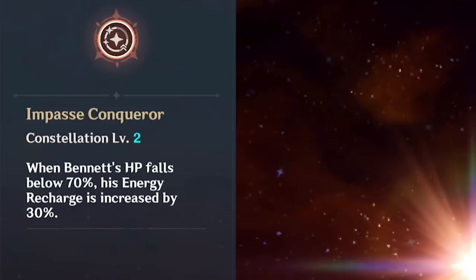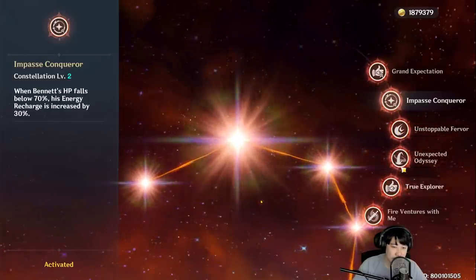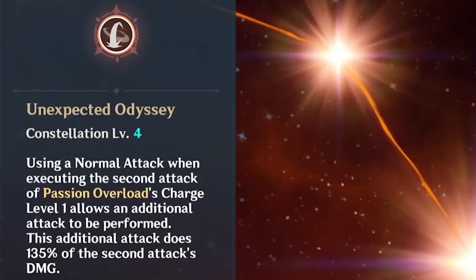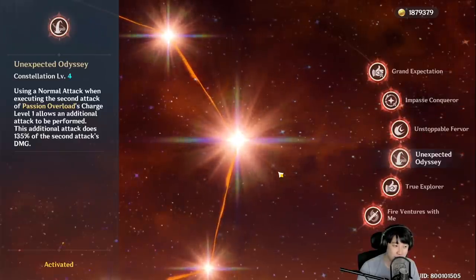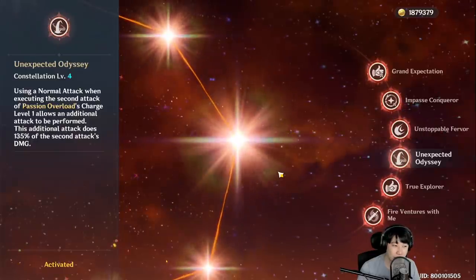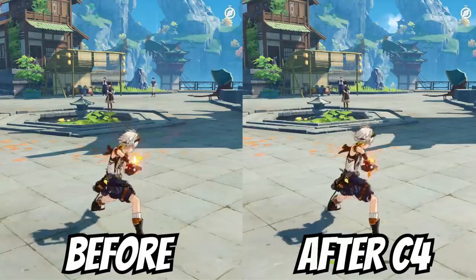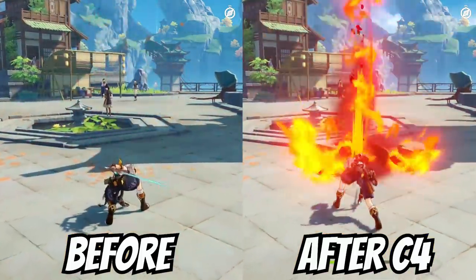C2: when Bennett's HP falls below 70%, his energy recharge is increased by 30% — that's good. We're going to skip 3 and 5 because we know those are level-ups. C4: when using a normal attack while executing the second attack of Passion Overload, charge attack level 1 allows an additional attack to be performed. This additional attack does 135% of the second attack's damage. So when he sparks once — that's your level 1 charge — during that attack you want to do a normal attack so that it executes the additional attack.